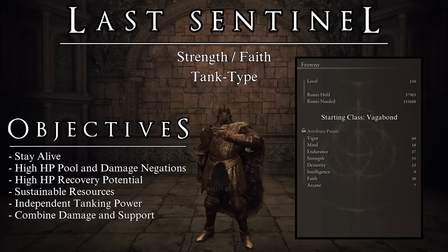60 Vigor, 18 Mind, 37 Endurance, 55 Strength, 13 Dexterity, 9 Intelligence, 30 Faith, and 7 Arcane.